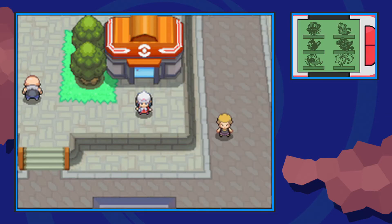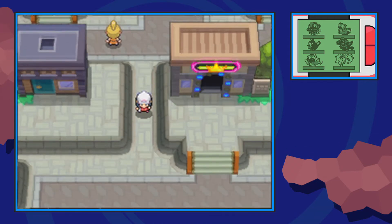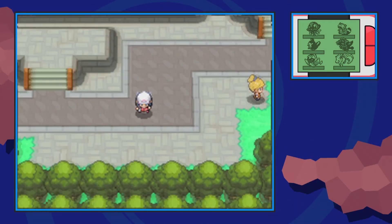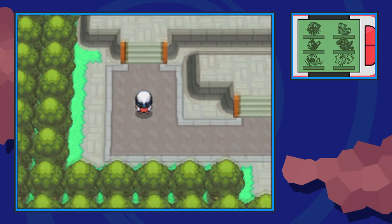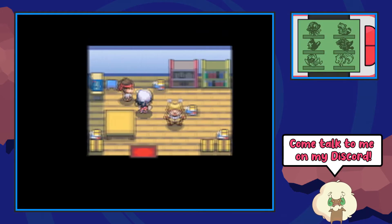From the Pokemon Center, we're going to make our way south and squeeze between the little cliffs over here and make our way to that house that we're actually just passing. To do that, we're going to follow the road all the way up these stairs and make a right. The second house over here will have a clown inside who will give you the coin case if you guess the correct hand.